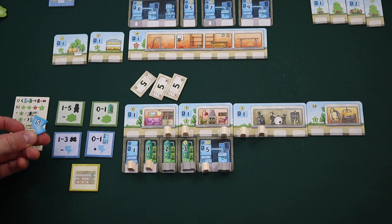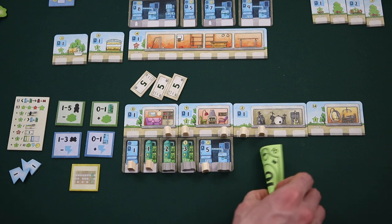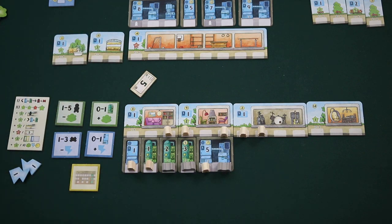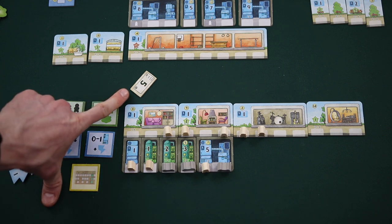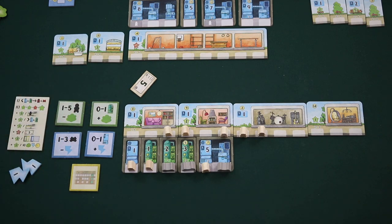You can also pay back loan tiles directly after paying interest — this is the only time you can pay back loans. For each loan tile you want to pay back, you pay five resources of your choice, any combination of money, food, or energy. For example, if a player has just paid interest on three loans and has a $10 bill, they could pay it to the supply and pay off two of their loans. Any remaining loan tiles in a player's play area score three negative victory points each at the end of the game.